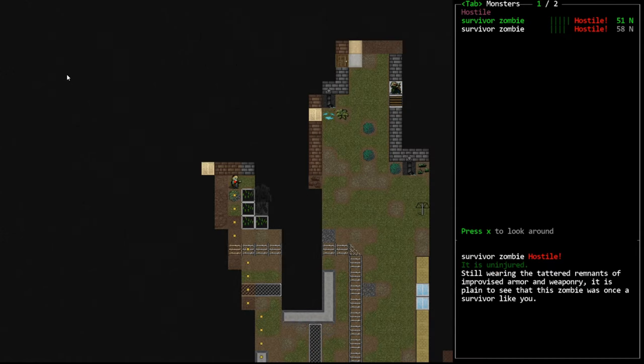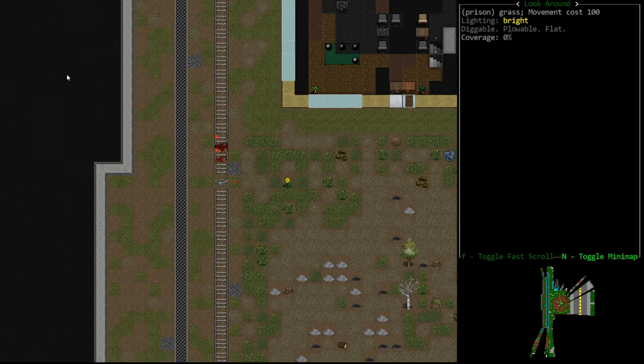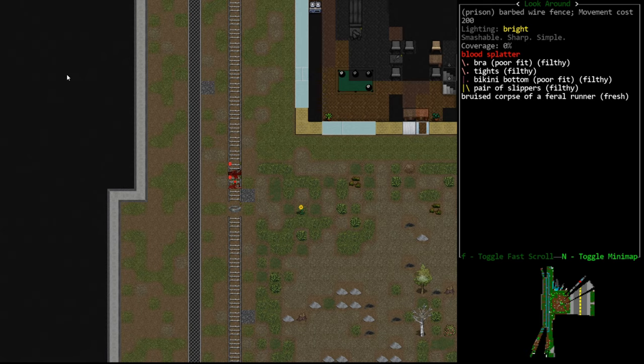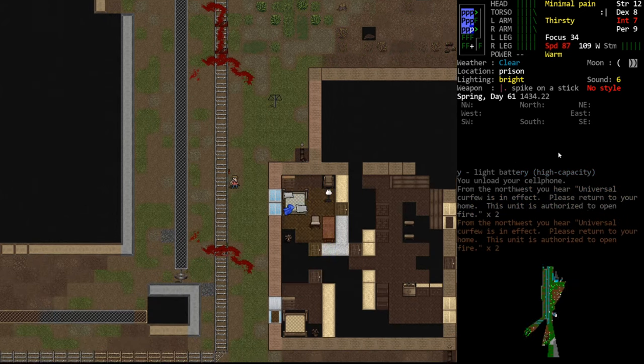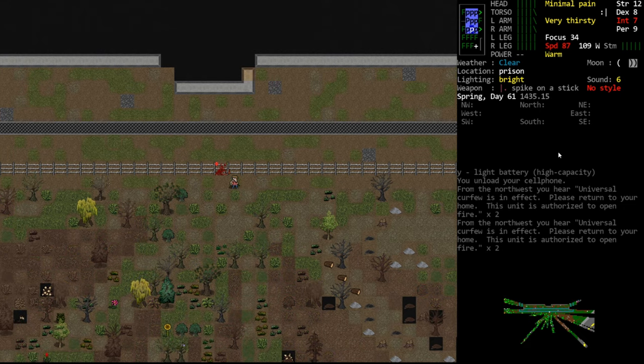There are two survivor zombies up there. They're pretty rare in the early game but dangerous because they have decent armor and are pretty quick. They can have good loot, but we don't have a gun and we really don't want to fight them in melee. Zombie names are color-coded: the more red a name is, the more dangerous that creature is in general. That's a rule of thumb that is not always correct but generally pretty accurate. If you see a dark red name, you probably don't want to deal with it, especially in the early game.